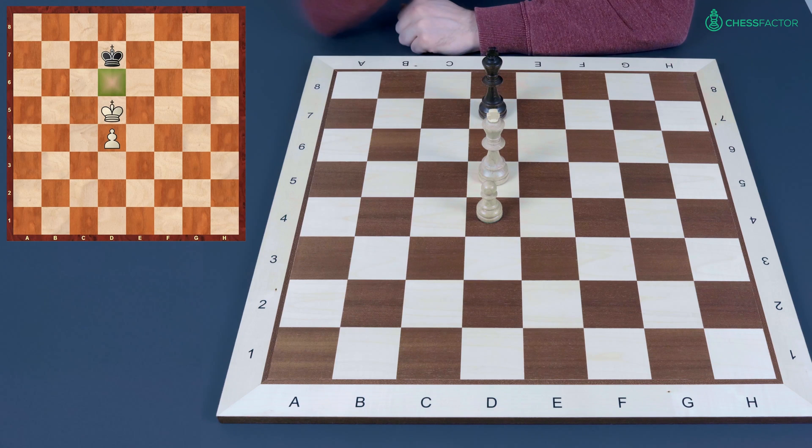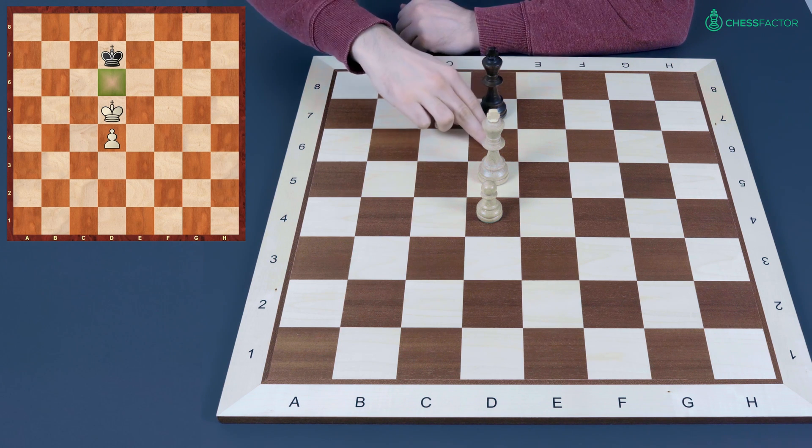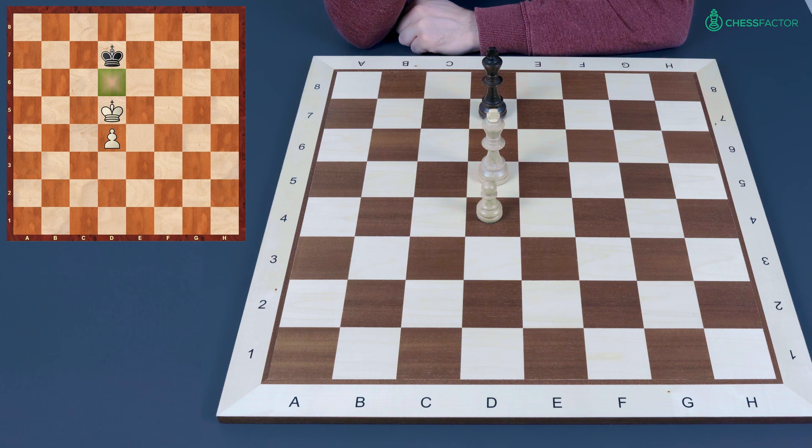So king to d5. This specific placement of the kings is called the opposition. Opposition is the situation when the kings are placed in front of each other and there is an odd quantity of squares between them. Here we have only one square — it is d6 — and it is black's turn to move, which means that white has gained the opposition.